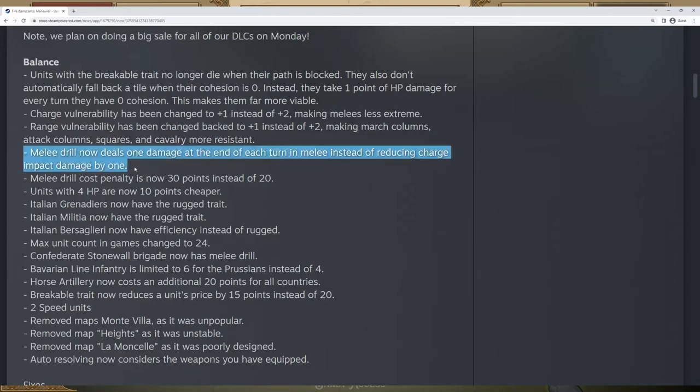Another big change is that melee drill has had its effect reworked — it now adds plus one damage at the end of each turn a unit is in melee, instead of reducing charge damage. What this means is that if you have a melee drill unit in melee, at the end of every turn it will deal two damage instead of the regular one. Melee drill units are now a lot more terrifying. Previously melee drill had relatively low impact, but now it's essentially a twin of range drill — melee drill will deal a lot of damage, especially if you can stack multiple together.